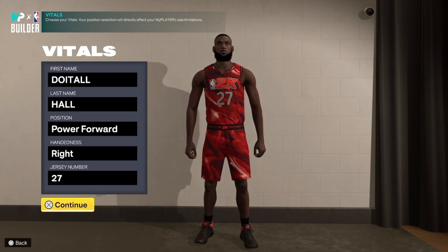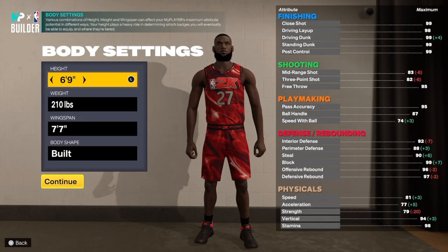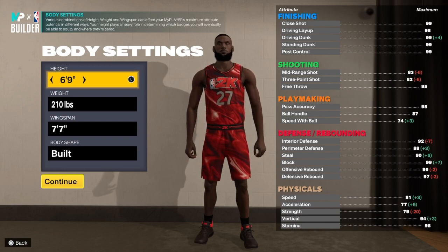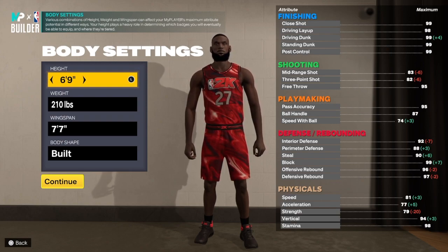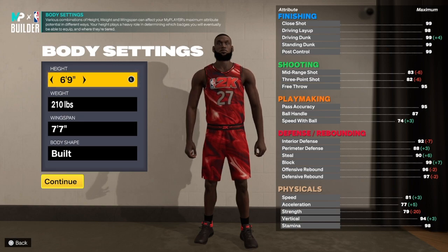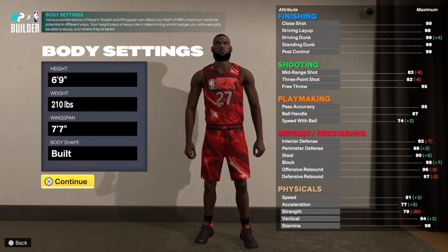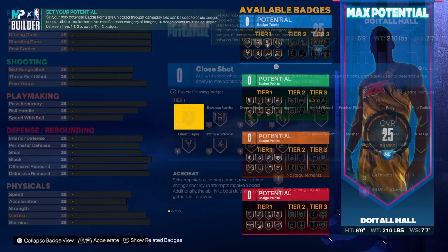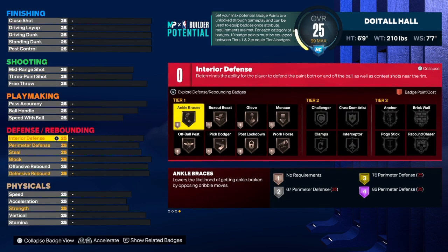We're going to put the build at power forward — choose the hand of your choice and the jersey number of your choice. Before I go any further, go down and hit that like button, get this video to about 60 likes, and hit that subscribe button. Let's get this channel to 15K — we are currently sitting at 14,967 subscribers. With this build we're going 6'9", 210 pounds, 77 wingspan, built body shape.